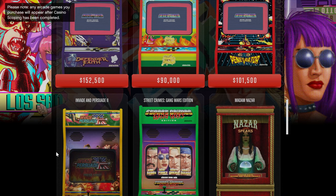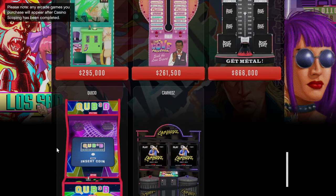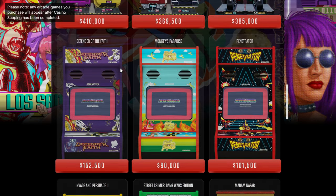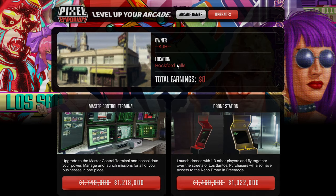That's the setup - it was pretty simple. Unfortunately, none of the arcade machines are on sale. The more arcade machines you get, the more money you can make passively, but they're really expensive. Honestly, this is just a money sink - I think Rockstar intentionally made these expensive to use up players' money since they had so much and nothing to spend it on. We're not purchasing those. What we're here for is the master control terminal - we don't care about the drone station.